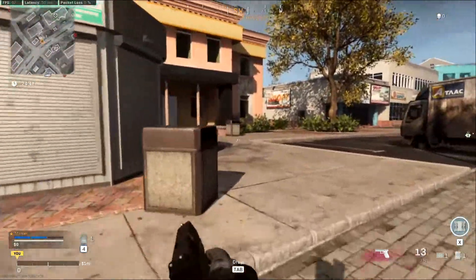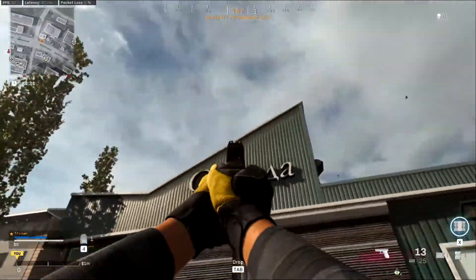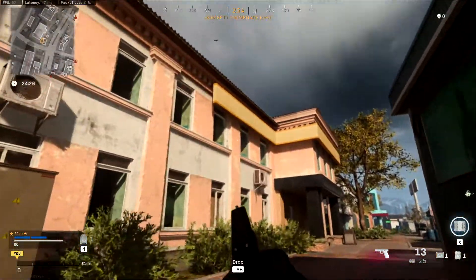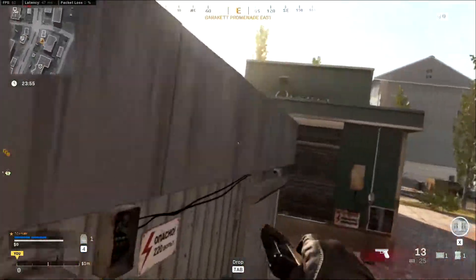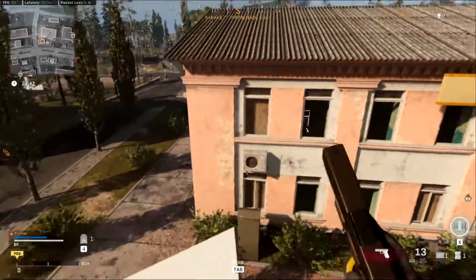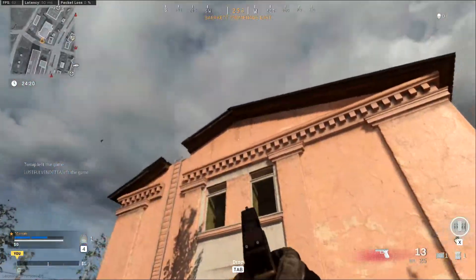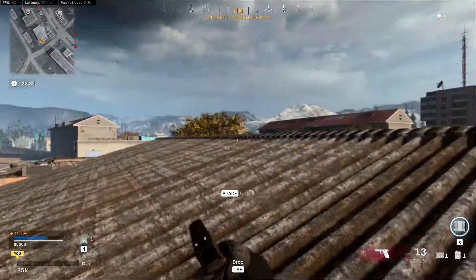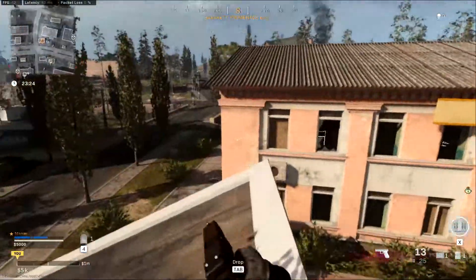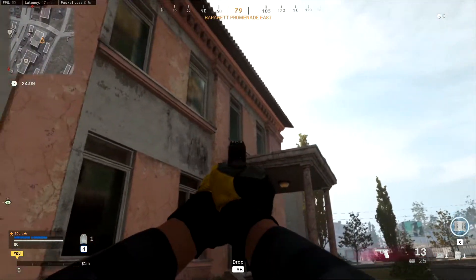For this area, you can either climb from the trash can or the vending machines on top of this little building and leap across to that one, jump around this slanted roof from this ledge, and mantle onto this edge. From there you can stand on the pinnacle and actually leap through this window if you want an alternate entry into the second floor of that building. From the rear here, climb onto the truck, onto these pallets, and make this jump to the veranda, then enter through those two windows.